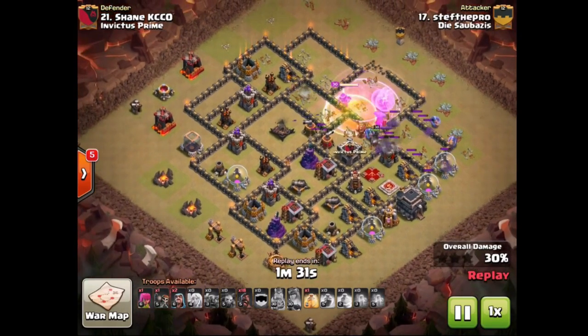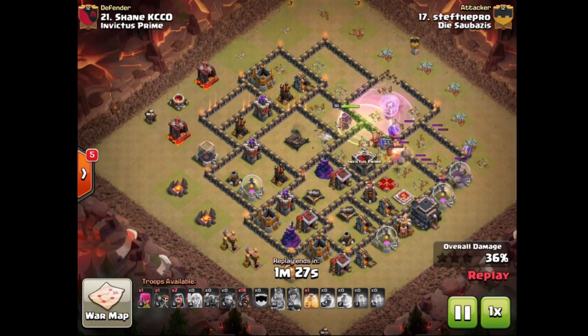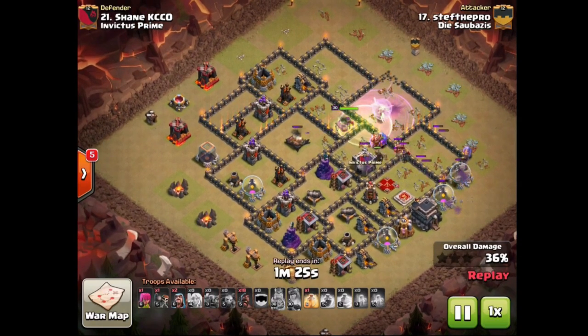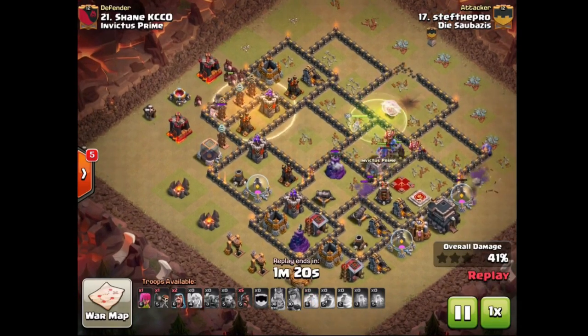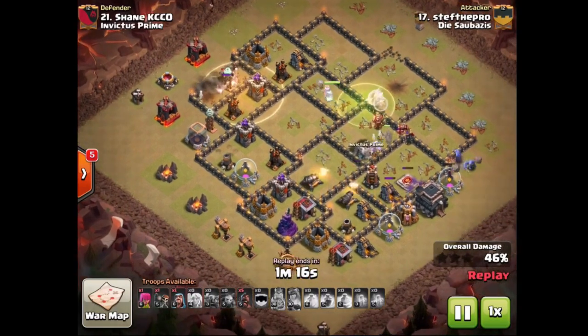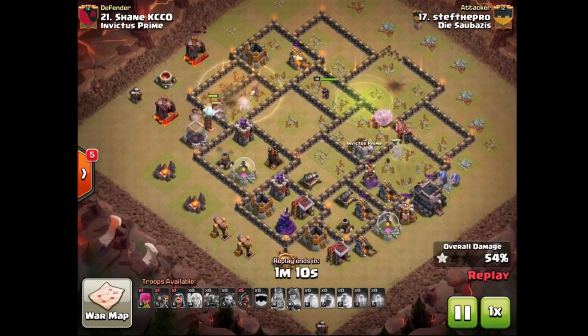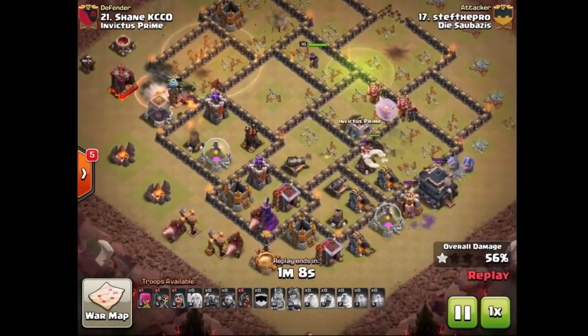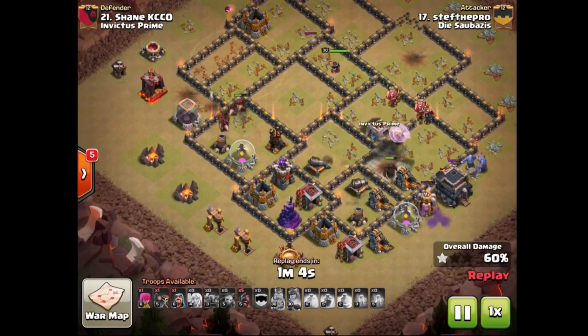Coming in with the hawks now on this side of the base. I have the heal spell ready for the Tesla farm right away. There he goes with a nice and spammy hawk deployment, and heal spell down right away to get those Teslas out of the way. That really is the last threat inside this base — everything else not putting out enough damage to stop his hawk attack. Now take a look: the P.E.K.K.A. is tanking over here. That's what I meant by P.E.K.K.A. got some nice value this raid.